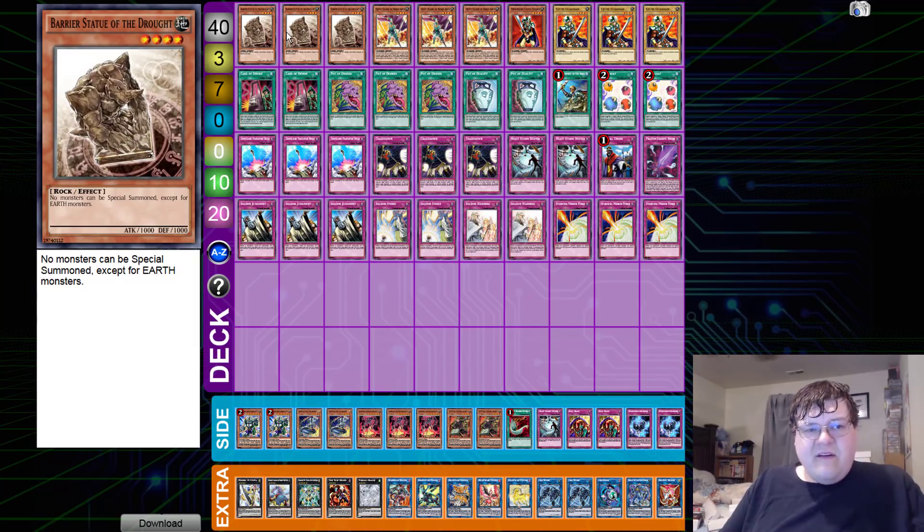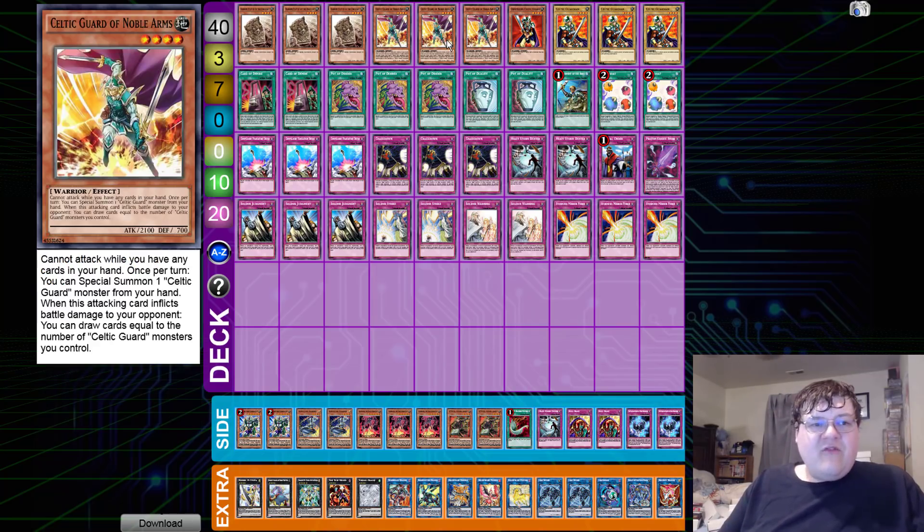So we have triple copies of Barrier Statue of the Drought — this is your normal summon, this is where you want to be to start your turn and lock out your opponent. The amount of dice rolls you're going to have to win for this deck is pretty absurd. We have triple copies of Celtic Guard of Noble Arms, which has the restriction that you can't attack unless you have no cards in your hand. Once you special summon one Celtic Guard from your hand, when this attacking card inflicts battle damage to your opponent, you can draw cards equal to the number of Celtic Guard monsters you control.